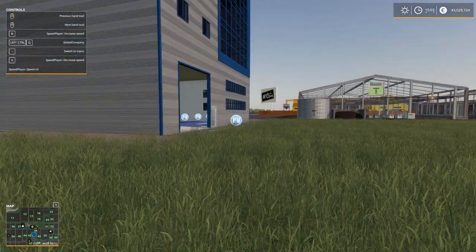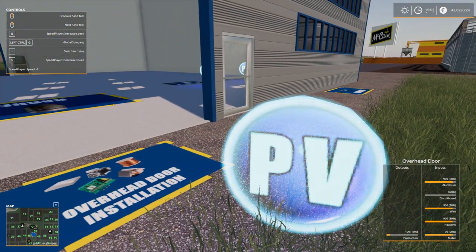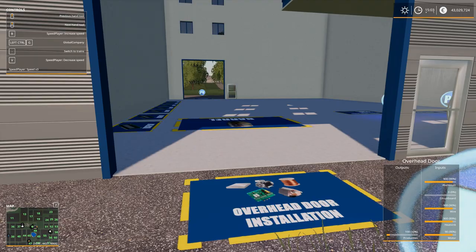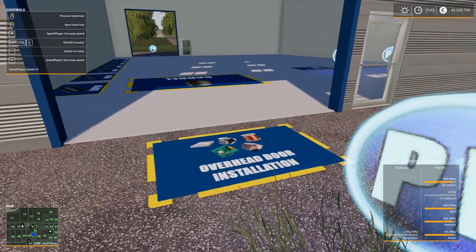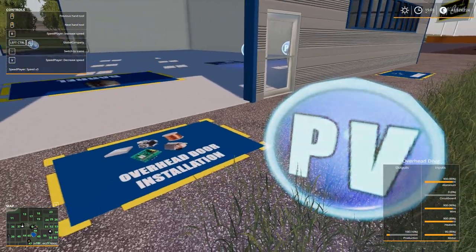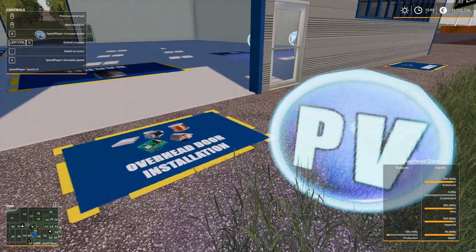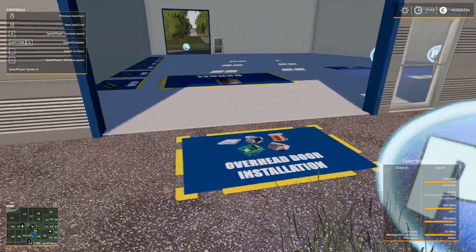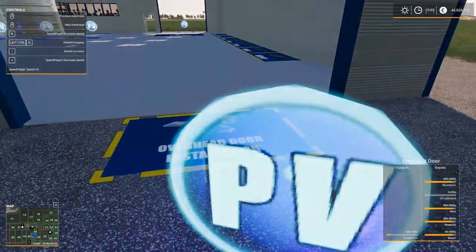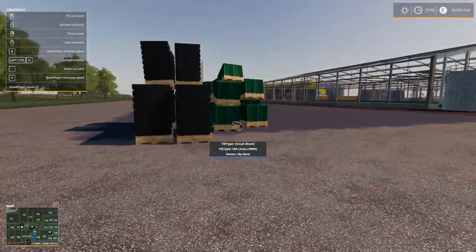So what's going on around here? First of all, we have these overhead door installations and it takes aluminum, circuit boards, copper wire, heatsinks and motors. I delivered everything except the circuit boards — I delivered one of each because it's hard to tell how much is needed. One heatsink, one motor, one wire, and one aluminum — or 1000 — one pallet of each. And then I'll hang up a lot of circuit boards, 10 circuit boards. I have been collecting some stuff here that we are going to place in a few seconds.